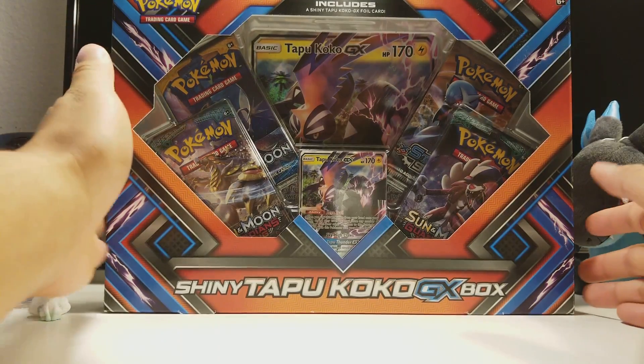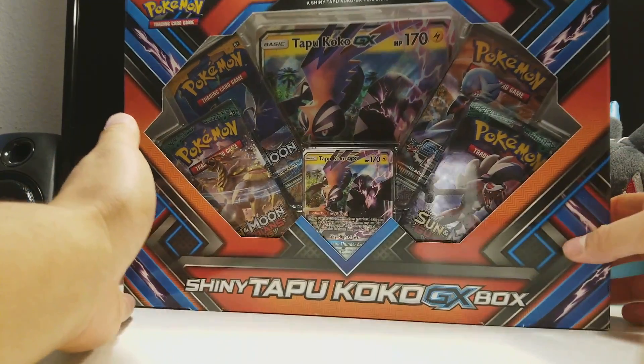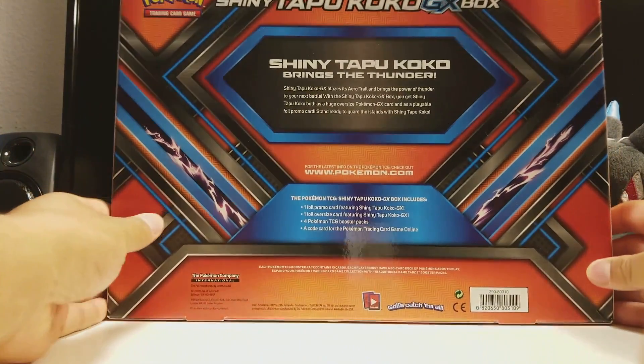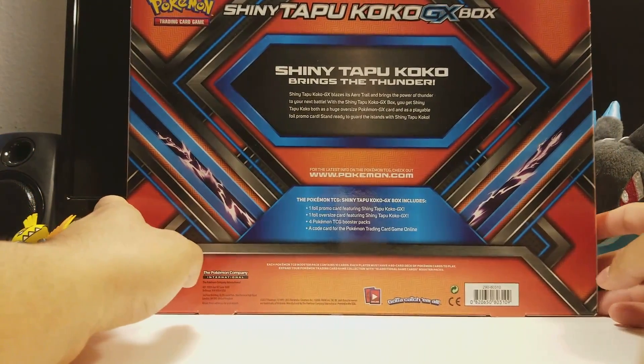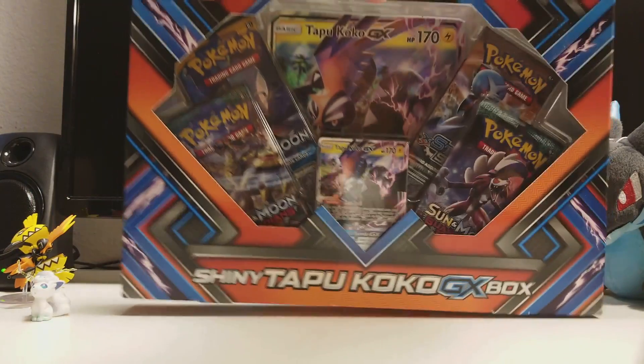Here it is folks, the Shiny Tapu Koko GX box. An up-close HD look. Here's the front — very nice graphics. Turn it around for the back. You can pause right here if you want to read that a little bit longer, but let's go ahead and open up this beautiful box.